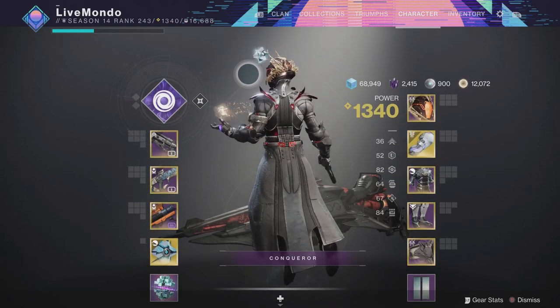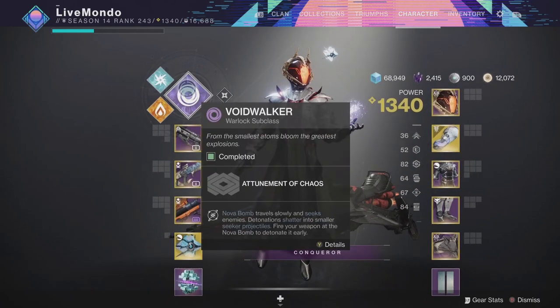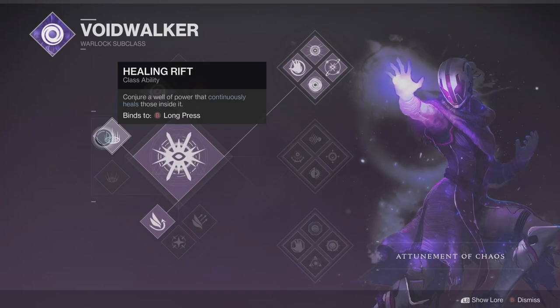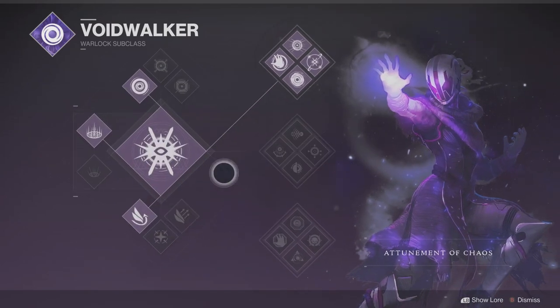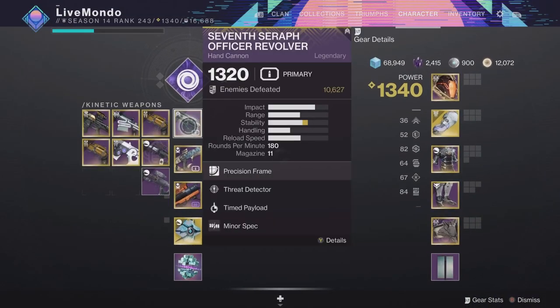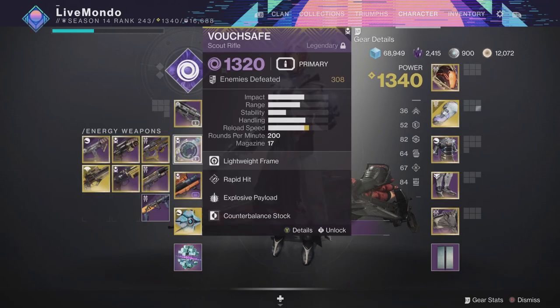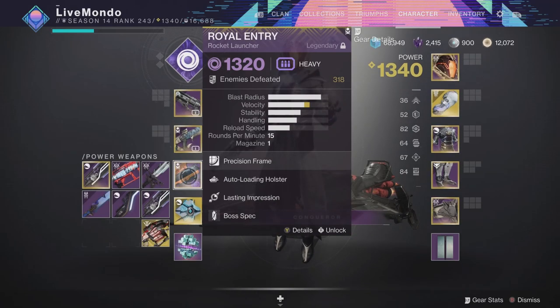Hi guys, welcome to the video. This is my solo run on this week's Master Nightfall. It is Warden of Nothing. I'm doing it on Voidwalker, top tree Warlock. I'm using 7th Seraph Officer Revolver, I'm using the Vouchsafe Scout Rifle, and I'm also using Royal Entry — all the perks and mods are displayed on the screen.